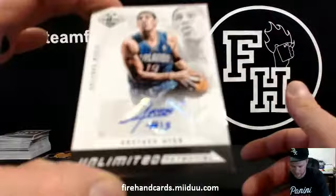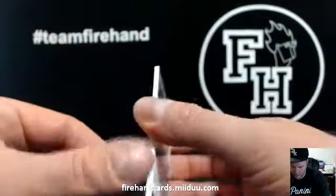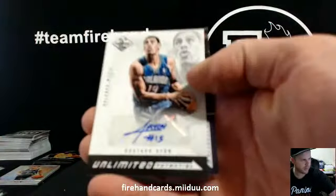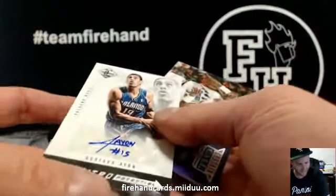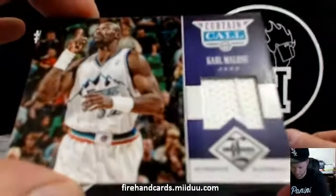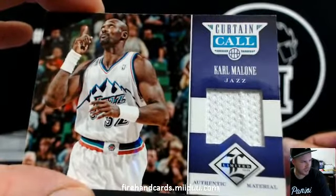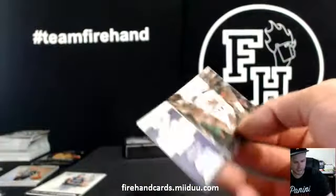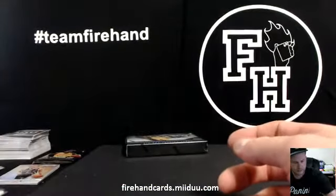Unlimited Potential — Gustavo Ayon, Orlando Magic, 144 of 199 for Griffeyman. And a fourth hit — four-hit box! Curtain Call Karl Malone, point to the sky, the Jazz, 58 of 199. Utah belongs to E. James.